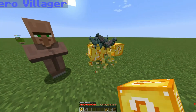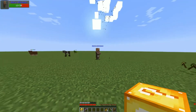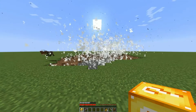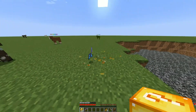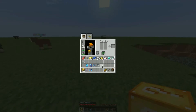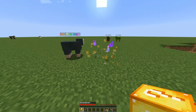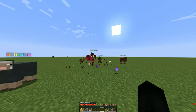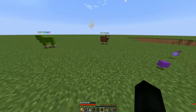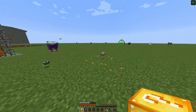We got some more hero stuff — honestly not too shabby. Let's check what's better. Potions — what do we actually have? Let me look at these: invisibility, luck — I'm gonna keep that — instant health, and instant damage. Let's take that extra food. I'm going to drink this luck potion because I believe it will actually help with the lucky blocks.